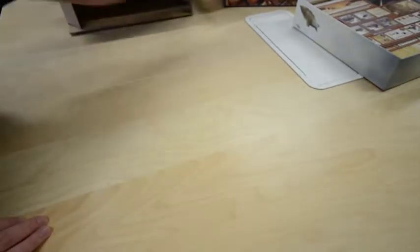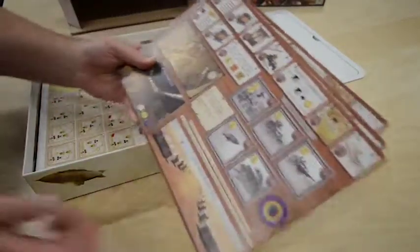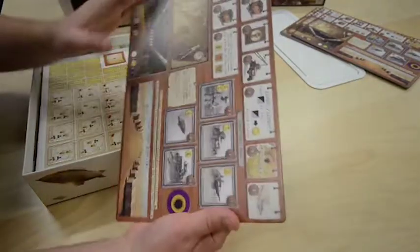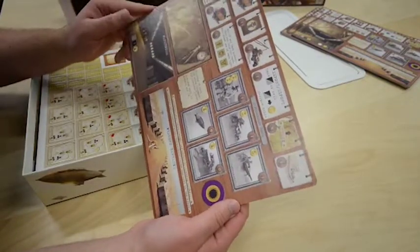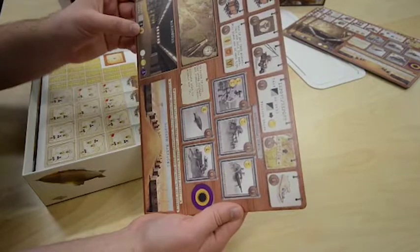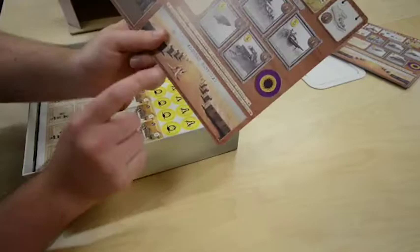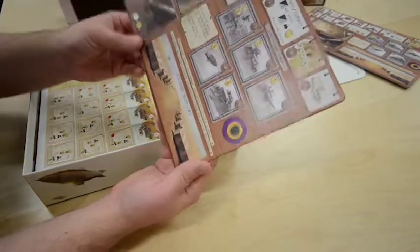We've got big player boards, double-sided again, depending on which one you want to be playing — Eastern Barracks or Western Barracks. There's a lot going on on these but I assume it's going to be well designed. It tells you what you're meant to be starting with and has a few tips to show how to play. WA gets a kangaroo — Eastern Barracks, no kangaroo. Apparently they don't have kangaroos in New South Wales.